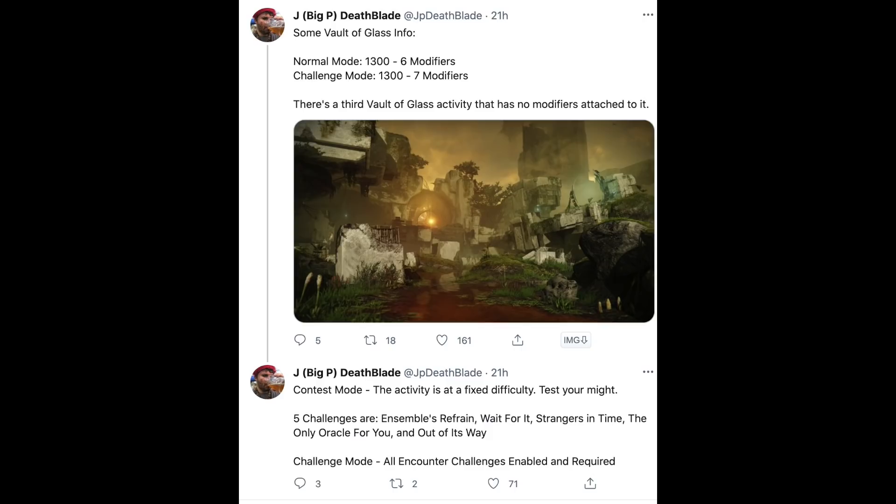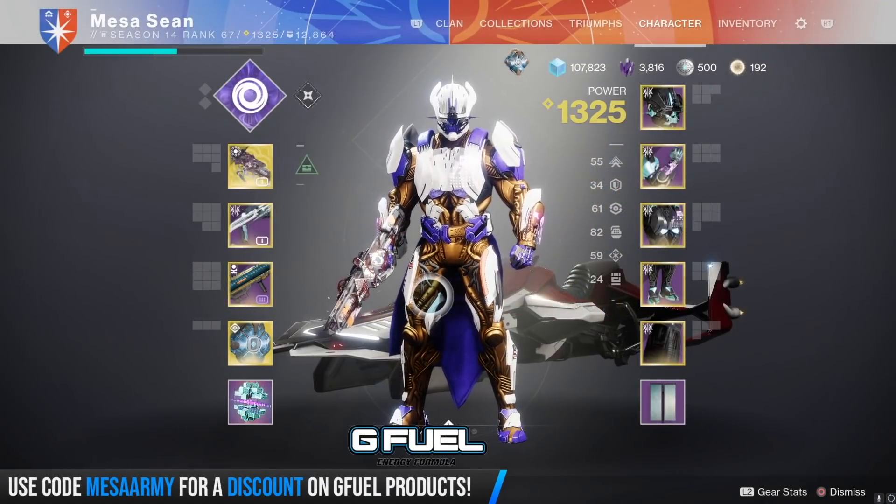There are five challenges. First one is Ensemble's Refrain. Then we have Wait For It. Then we have Strangers in Time. Then we have The Only Oracle For You — I'm imagining everyone has to get one Oracle, probably in an order, or just everyone has to kill at least one Oracle. And also challenge mode has all encounter challenges enabled and required. So looks like there's going to be plenty to do in the Vault of Glass.